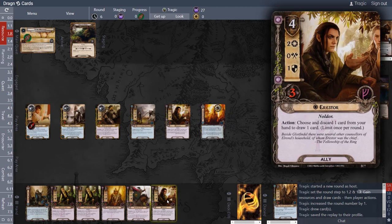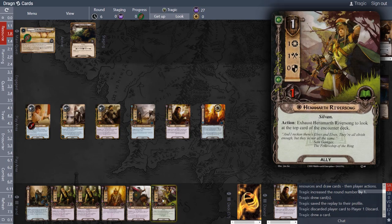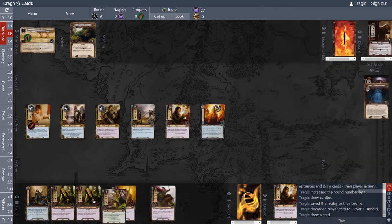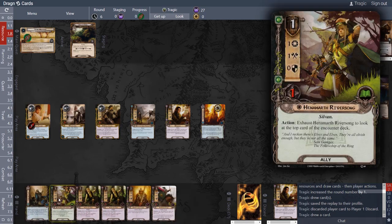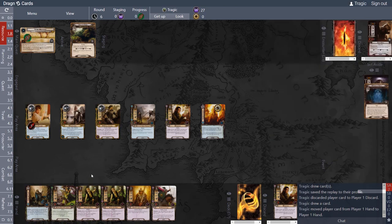We've drawn a second Aarstore, which we don't need. Aarstore's ability is: choose and discard one card from your hand to draw a card. So we discard the extra Aarstore and draw another card — Hammermath. We now have our full engine: Hammermath and Stand and Fight. All we need to do now is complete the quest.